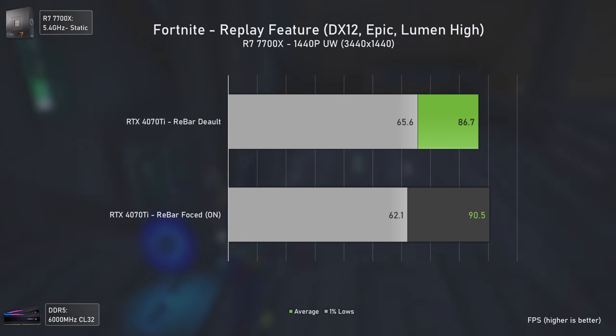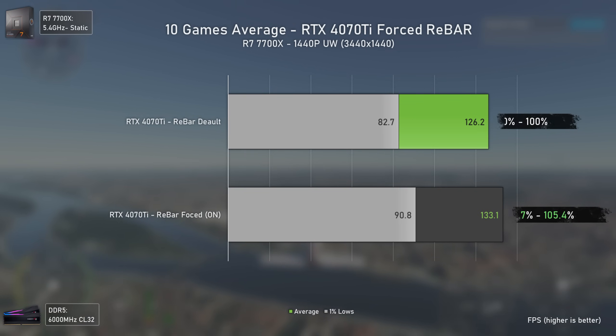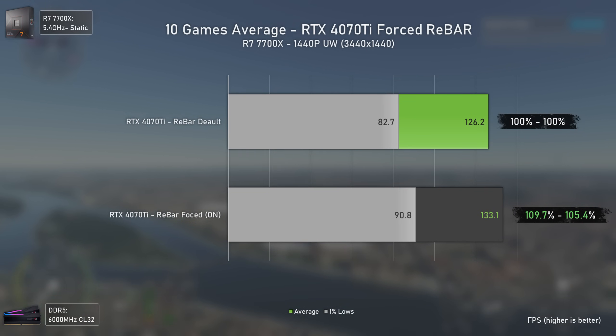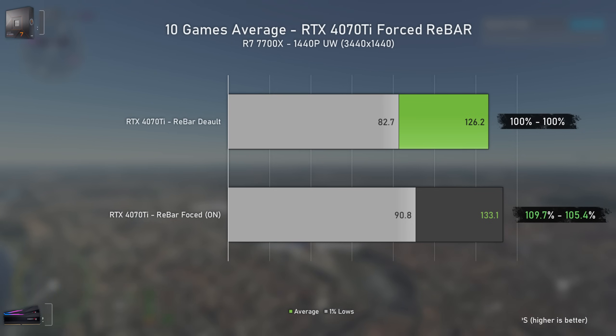Overall across 10 games, the average is a 9.7% performance increase in 1% lows and 5.4% increase in averages. Some games like Forspoken, Fortnite, and Witcher 3 actually reduced the overall results, but free performance is free performance — especially when it hits 10% or more.